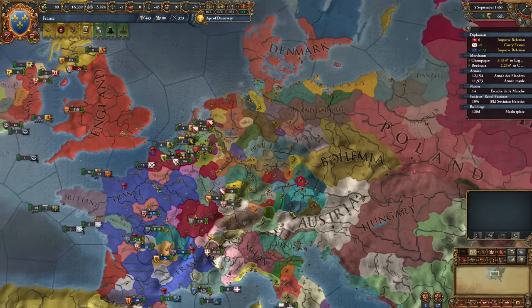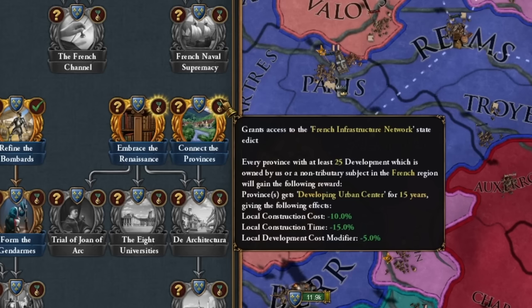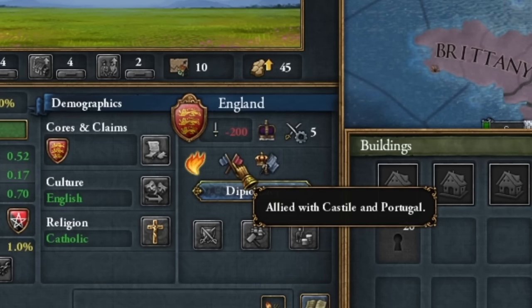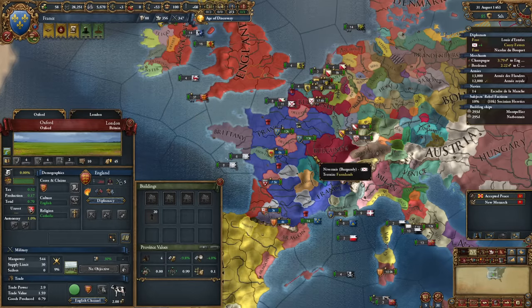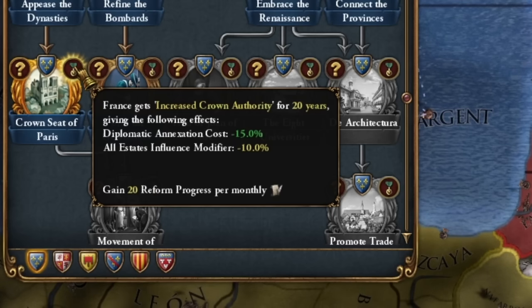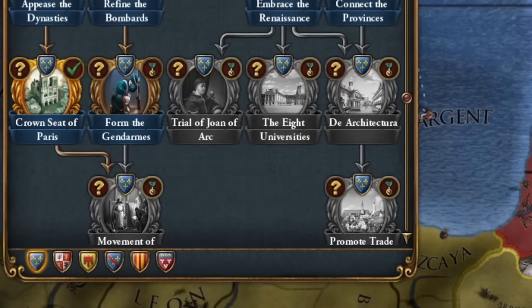Now we have another mission: Crown Seeds of Paris. Here we get a diplomatic annexation cost reduction of 15% for 20 years, and within these 20 years we'll basically integrate all the princes we have. Castile and England have a mutual alliance, which isn't surprising since both countries see me as a rival. I'm starting the integration of my vassals, naturally starting with the biggest ones. A 65% reduced cost of vassal annexation — from 400 points to 142!